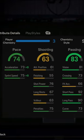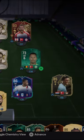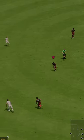Welcome to Baller or Bust, where we test FIFA cards so you don't have to. We've got Winter Wild Cards Icon Moore — you can acquire him via SBC for 330,000 coins.